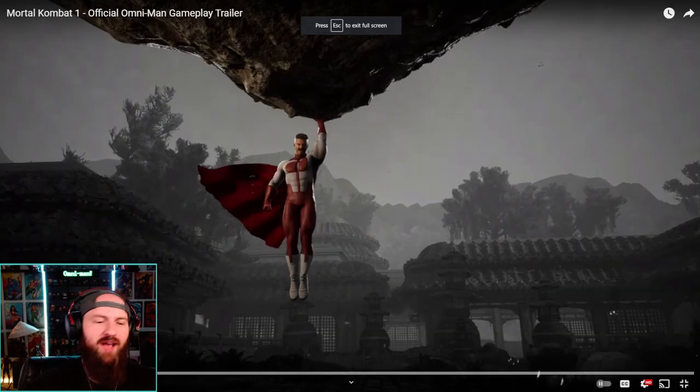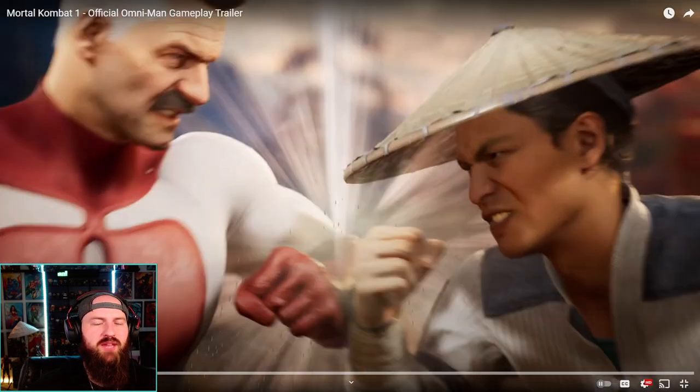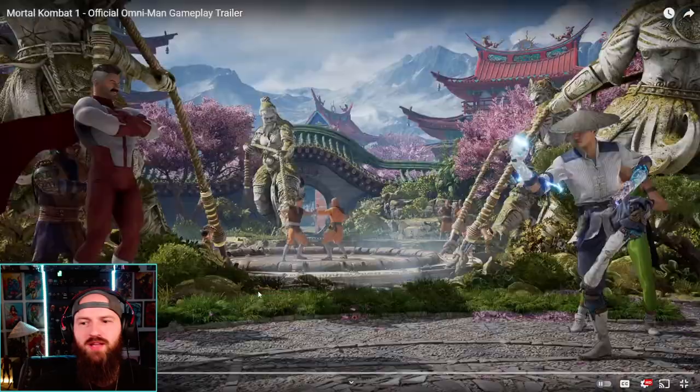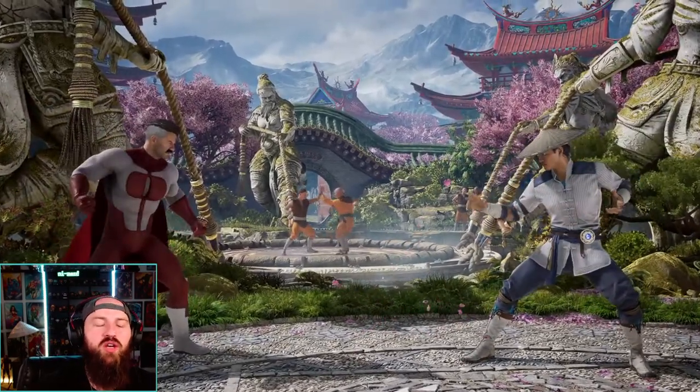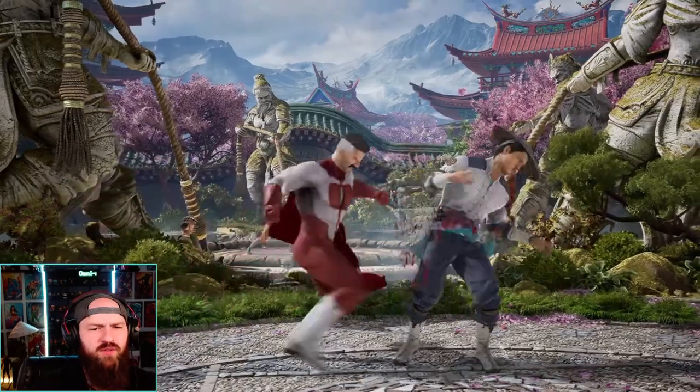As we go through the trailer, the first thing we get is this hilarious introduction with Raiden — he's like 'Raiden, what are you doing, you can't fight me.' Standard intro with Omni-Man and Tremor. Tremor looks so freaking good. This is a gameplay trailer breakdown so there are actually a few things you might have missed with Tremor as well.